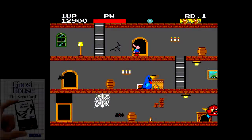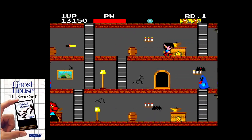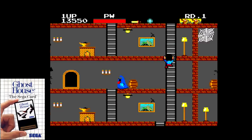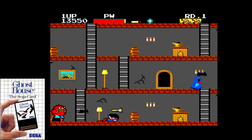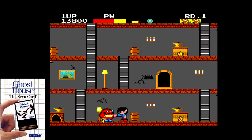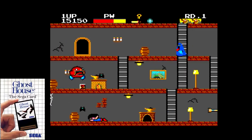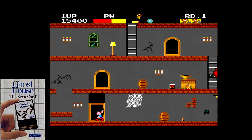The first Sega card game I ever saw was Ghost House, a game loosely based on Sega's arcade game Monster Bash. You basically have to run around, attack or avoid the bad guys, and defeat the Draculas that are slumbering in their coffins. This game is a mere 32 kilobytes, so I'm shocked it looks as good as it does. The simple play mechanics make it an easy to pick up and play, yet challenging, action title. It had a cartridge release in a few other territories as well.